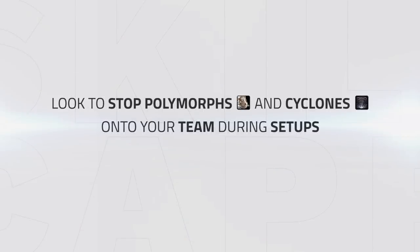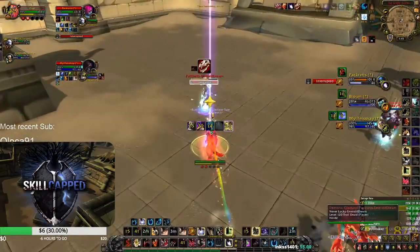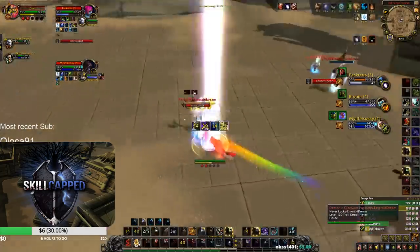Also when fighting Mages and Balance Druids, a clone or Polymorph can shut down your setup, so look to kick these abilities during your setups, or even have your Priest fear an off target if not able to push for the healer. During their setup onto the Shadow Priest, Fuse kicks the clone as they are bursting — if the Cyclone landed, it would have prevented them from forcing defensive cooldowns.